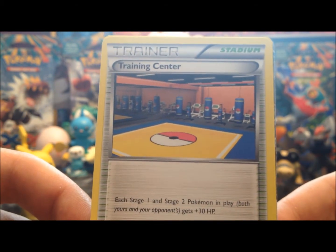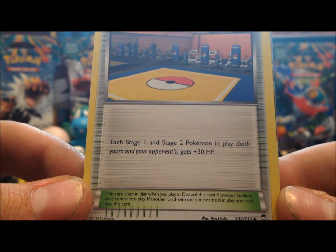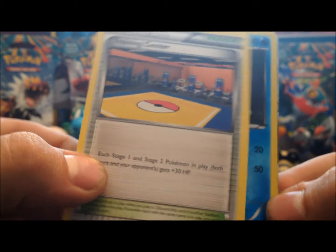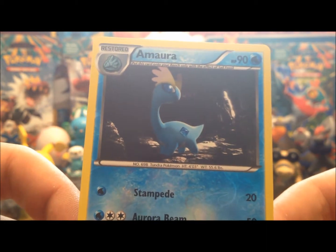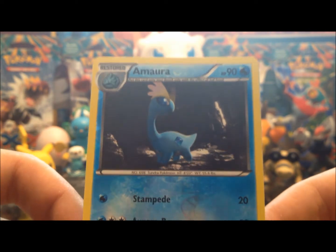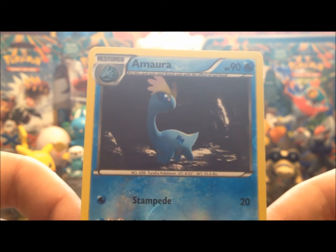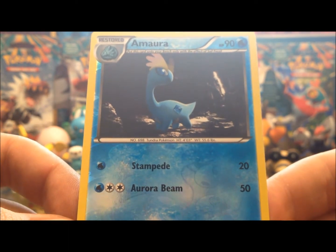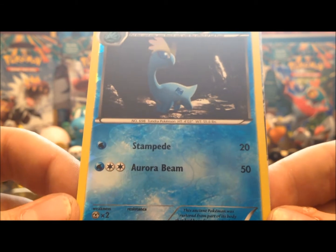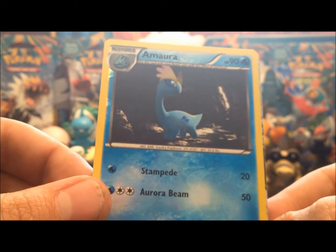And a Training Center — they got the punching bags and treadmills. Each Stage 1 and Stage 2 Pokémon in play gets plus 30 hit points, which is pretty good unless your opponent has a Stage 2. The reverse holo is an Amaura — really nice picture, it almost looks real, almost like an actual photograph. It's 90 hit points, Stampede does 20 damage for one energy, and Aurora Beam. That's a pretty good card to start off with.